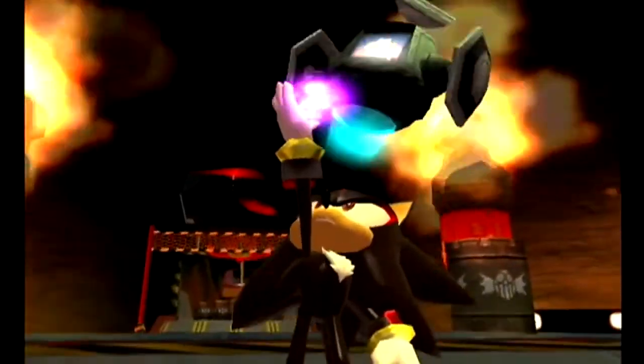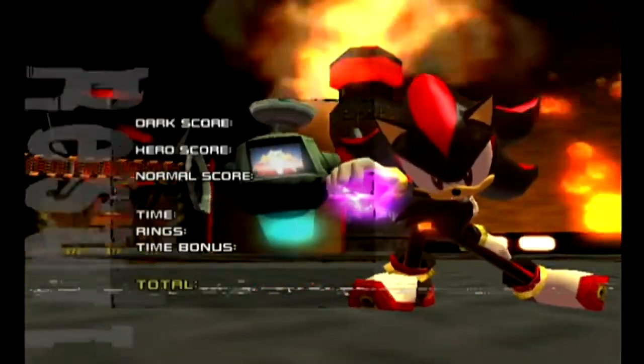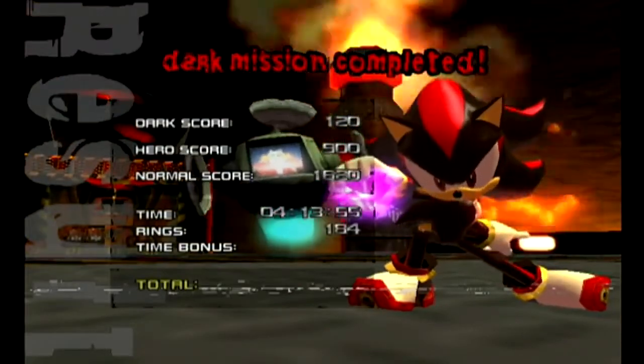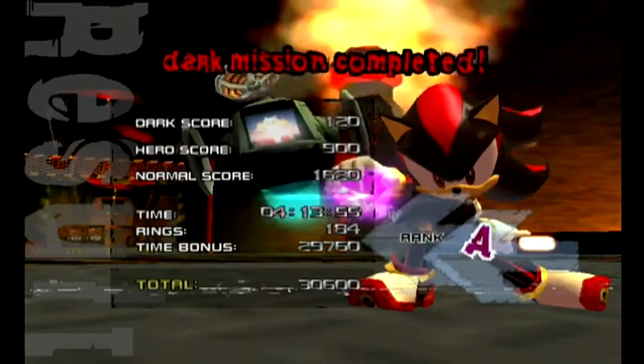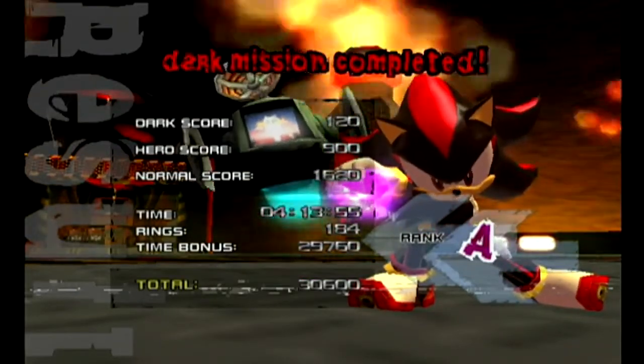And look at that — just when the mission ends you get invincibility frames. The missiles completely missed me. Yeah, now Eggman calls off his attacks. What are you going to do with him exactly? Well, he's going to karate chop him. We saw that early in the good ending — who's to say he's going to do it in the bad ending too?